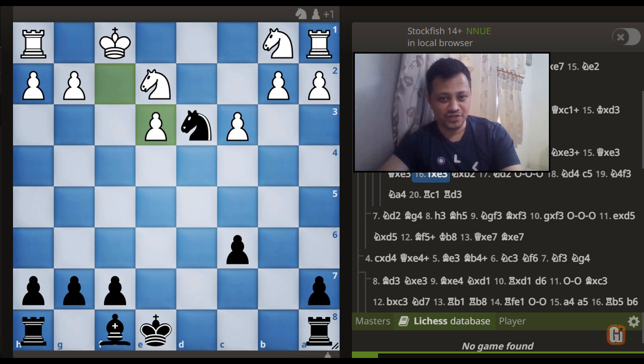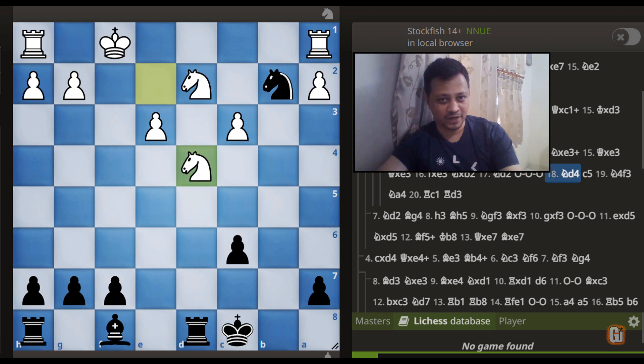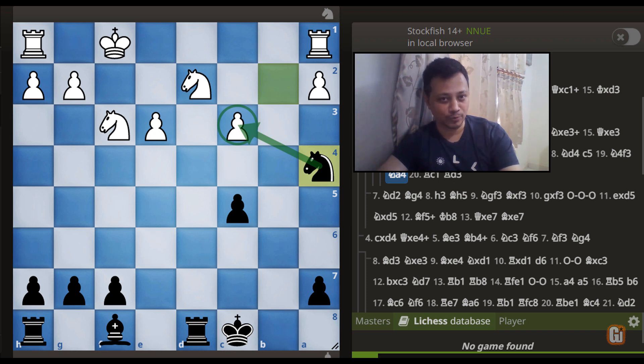After king to F1, the simplest continuation is knight takes E3, queen takes E3, queen takes, pawn takes — and the sting in the tail: knight takes B2, leaving equal material on the board but a horrible pawn structure for white. Black obtains a nagging edge, as shown in a high-profile database game where black gets the upper hand quickly with knight to D2, castles queenside attacking the knight, knight to D4, C5, knight to F3 — and after knight to A4 white is losing the plot. He tried rook to C1 and although the engine's top choice is G6, black played rook to D3, winning the important pawn.